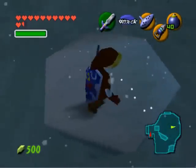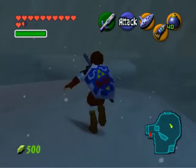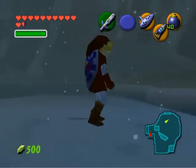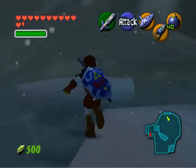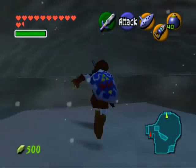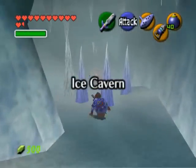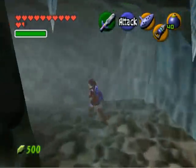Ow! Didn't think those Octoroks would be a factor, but apparently they wanted in on the action too. There was a heart piece over there, completely unguarded — one of the easiest in the game. There's another one nearby, but you need the iron boots in order to get to it, which is what we're going to be getting aside from the blue fire, of course. So yeah, this is the Ice Cavern.